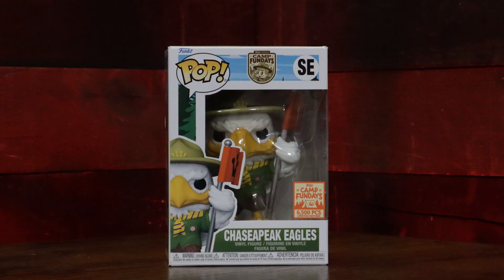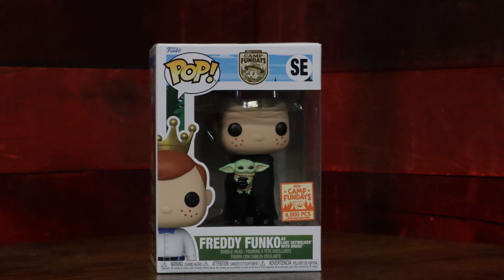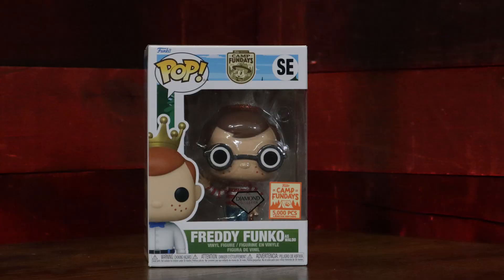I got the eagle. I didn't get the mascot — I pulled the Merlin. Didn't you say everyone gets a Merlin? Everybody supposedly got Merlins. Next up — I got Luke Skywalker holding Grogu. That's a good one. 4,000 piece. I got Diamond Where's Waldo. 5,000 piece — that's a good one.